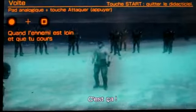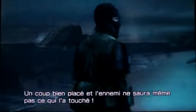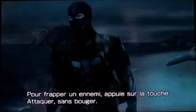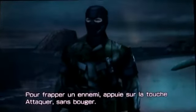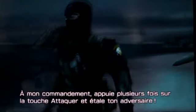Next, I will explain how to attack without gunfire. You may run into an enemy unexpectedly. You may not have a weapon on you, or you may be out of ammo. You'll still need an effective attack strategy. One well-placed strike and the enemy won't know what hit him. To strike an enemy, press the attack button while standing still. Press the attack button repeatedly and take down your opponent.